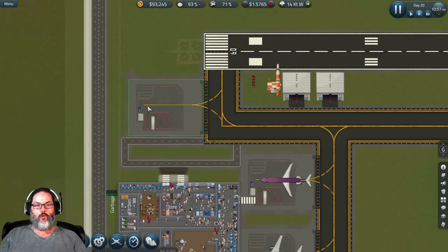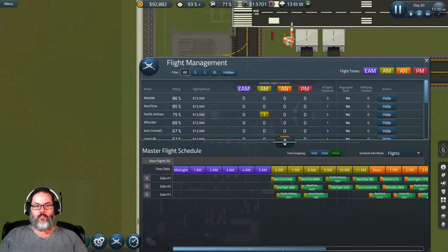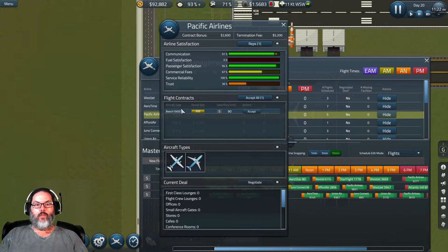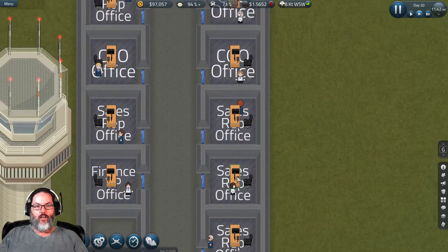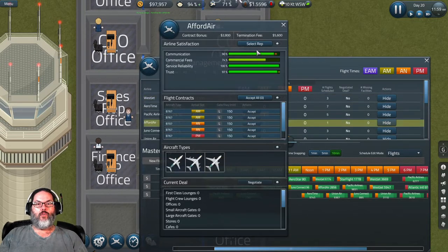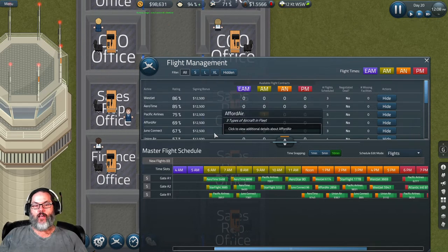We do have the remote gate out here — is that full of flights? Not completely. We could probably fit one more, but it's just a 1900D, that's 19 passengers. I'm not feeling that. We do have sales reps — do we have them assigned to every airline? This one does not — Affordable Air. We only have one flight with them.